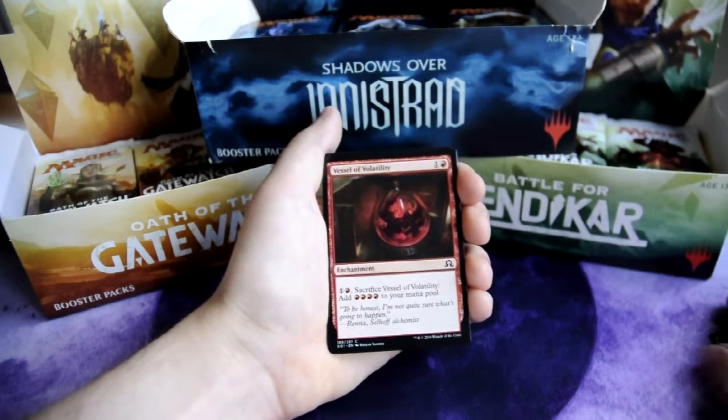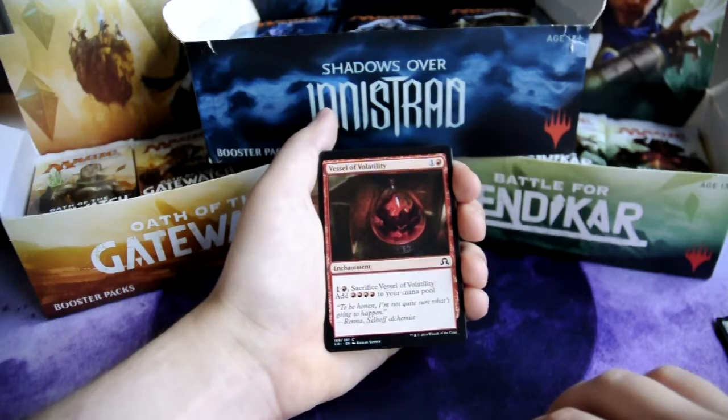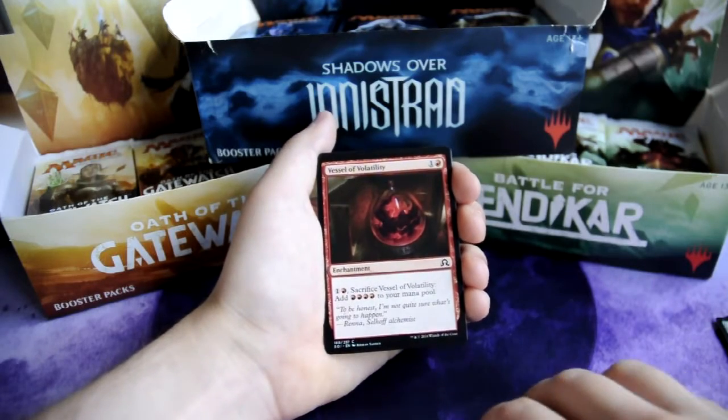Vessel of Volatility, 1 and 1 red — Enchantment. For 1 and 1 red, sacrifice Vessel of Volatility: add 4 red to your mana pool.